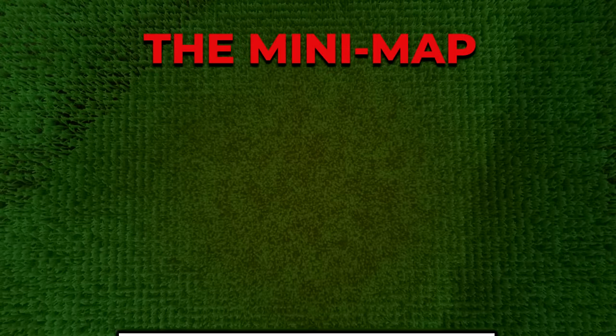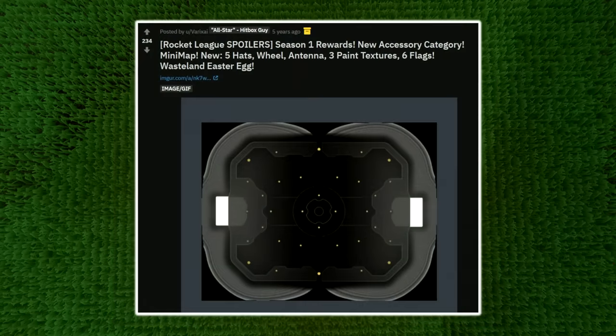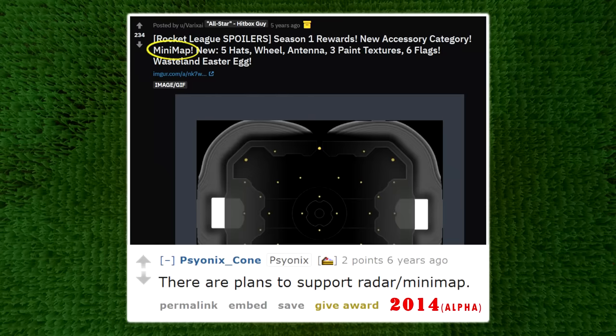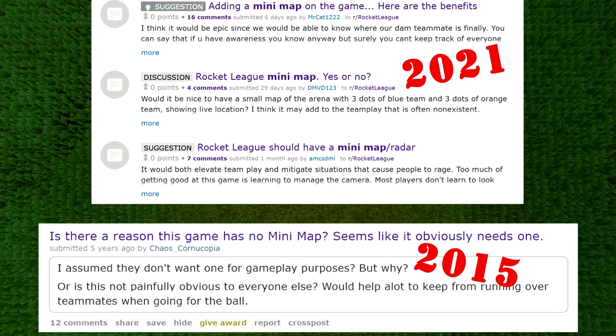Rocket League could have been a game that had a minimap. If you watched my video about things found in the game files, you'll know that an image very similar to a minimap or radar was found, which also matches up with the fact that during Alpha, one of the devs mentioned on Reddit that a minimap was planned. But in the end it was never added, and Rocket League has become a game in which situational awareness is a skill you develop, not a picture you look at.